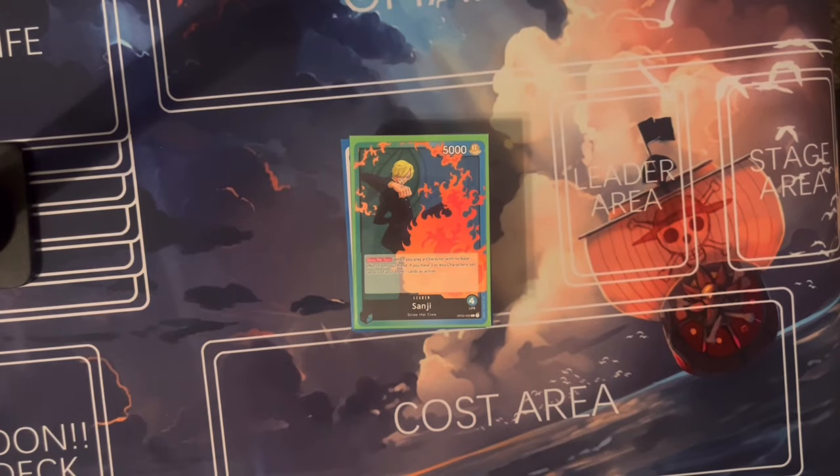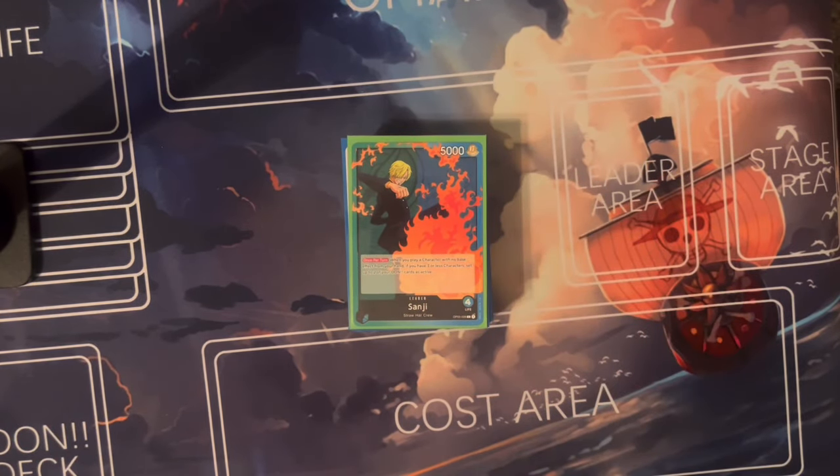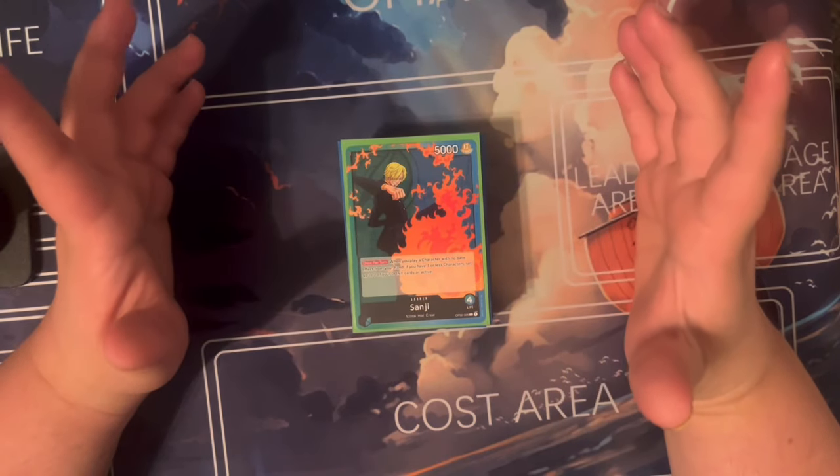There are different playstyles you can explore. There are Film versions where you play Film cards — some of them are vanillas you can cheat out. There are also versions where you play the five-cost Law blocker, cheating vanillas from your hand onto the field, adding dawn back to your hand, and swinging aggressively like a toolboxy Red-Green Law deck. But I decided to go with a pure Blue Punk Hazard theme deck.